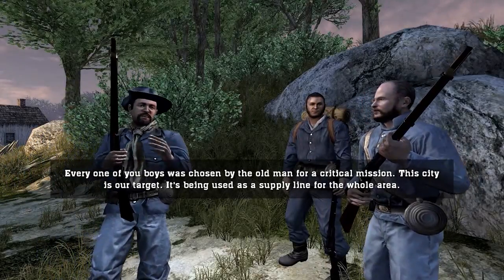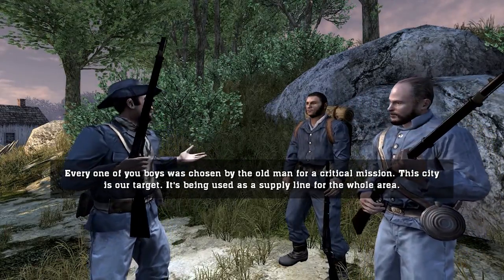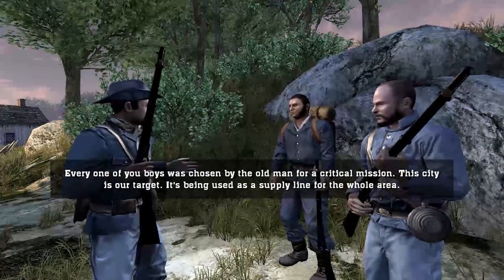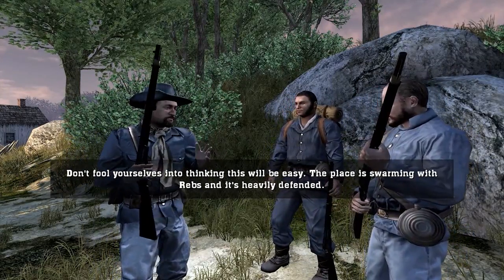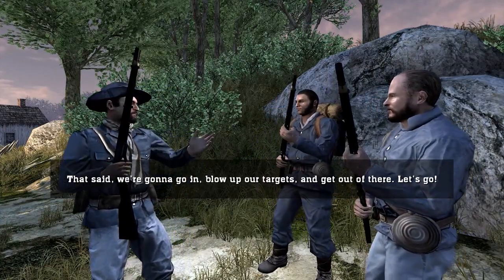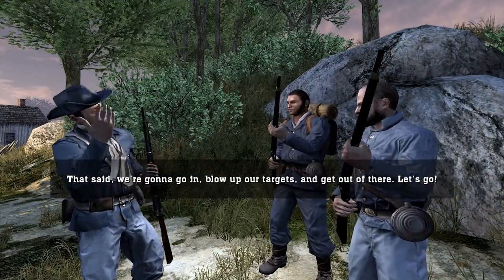Every one of you boys was chosen by the old man for a critical mission. This city is our target — it's being used as a supply line for the whole area. Don't fool yourselves into thinking this will be easy. The place is swarming with Rebs and it's heavily defended. That said, we're going to go in, blow up our targets, and get out of there.